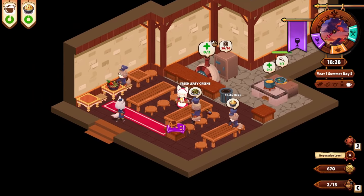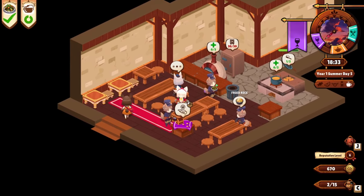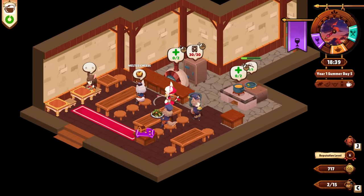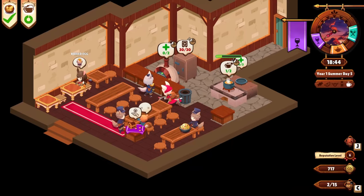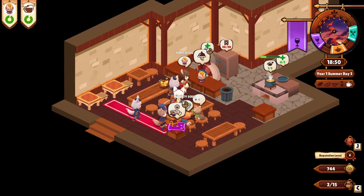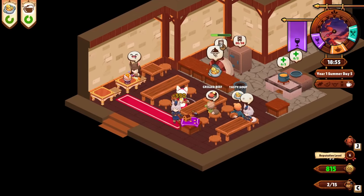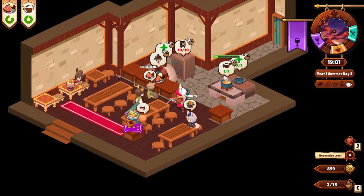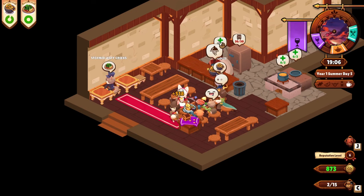Speaking of lunch, I've been going ham on the sliced Boar's Head turkey lately — their cracked pepper turkey — and using tortillas and making roll-ups, throwing a little bit of lettuce on there for color of course. I was surprised, pleasantly, with how good the Boar's Head meat was. I always see the commercials and you hear about it, but I'd just never gotten around to trying it. Boar's Head — it's a thing.